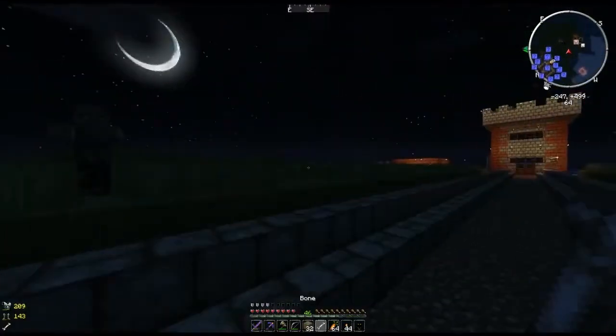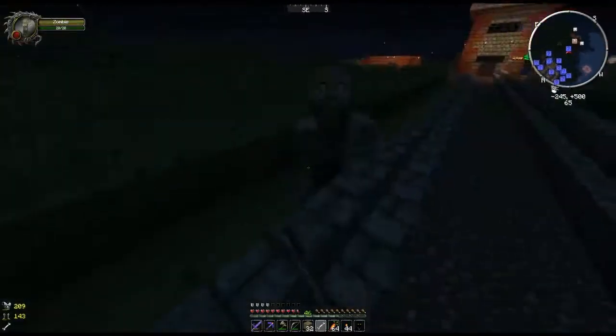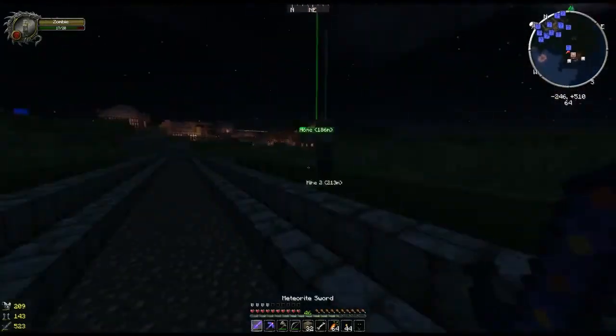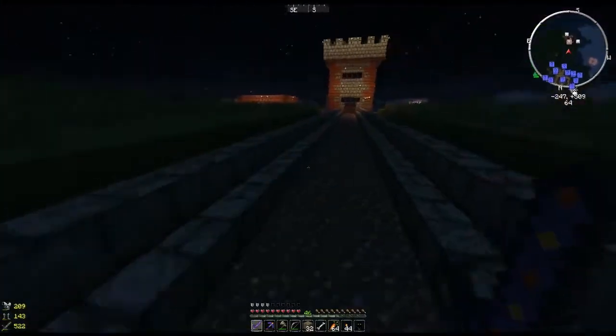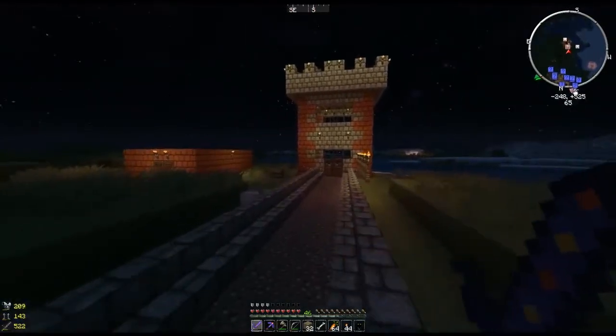This is his tower. Smack you with a bone — critical hit! The new world modpack has this mod where you can dismember arms and stuff. He's got a knee.